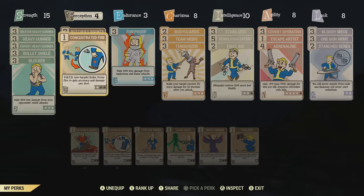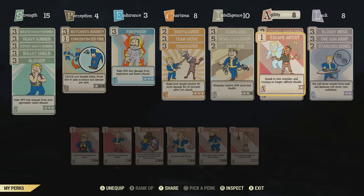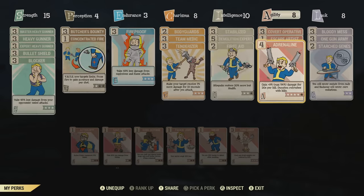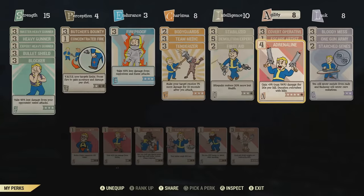In my perception category I don't really have that many useful perk cards — I could definitely be using something different there. Moving on to agility, I have Covert Operative — my ranged sneak attacks deal 2.5 times normal damage. This isn't that crucial for a heavy weapon tank build, but sometimes I do land sneak attacks. I also have Escape Artist — sneak to lose enemies and running no longer affects stealth. And lastly, I have Adrenaline. This is a crucial perk card — it makes you gain damage per kill, up to a max of 60% damage if the perk card is fully maxed to level 5.